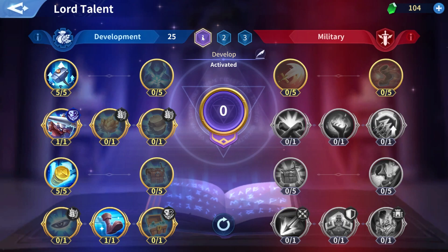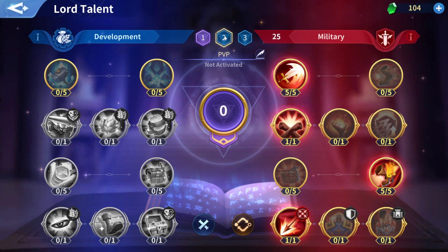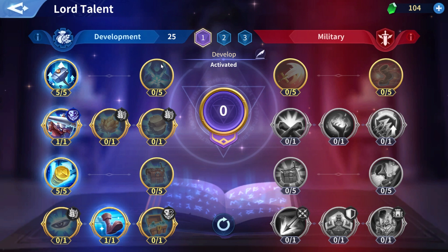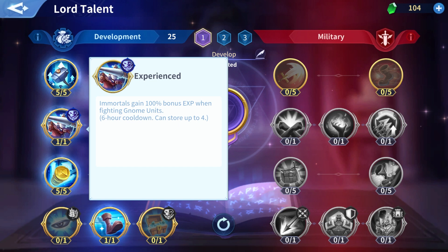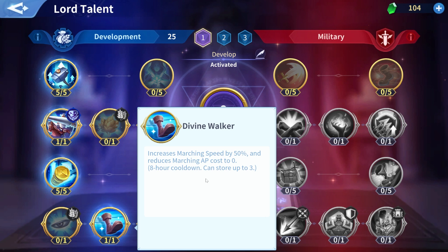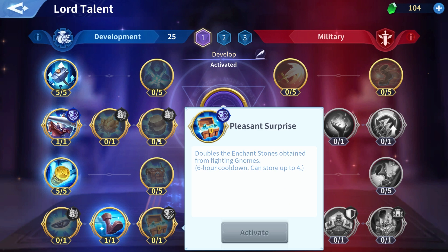When I am fighting against other players I use the military tree, where I picked up all kinds of useful military buffs. While when I am developing my city, upgrading buildings and fighting Gnomes on the map, I use my development preset. In particular, on the way there I picked up the Experience talent, which gives me 100% bonus EXP when fighting Gnomes, up to 4 charges in storage with a 6-hour cooldown, meaning every 6 hours you get 1 point back. Then I picked up Divine Walker, which increases my march speed by 50% and mostly reduces my AP cost to 0 when attacking. You could also pick up Pleasant Surprise, which gives you double Ancient Stones when you kill Gnomes to level up your equipment faster.